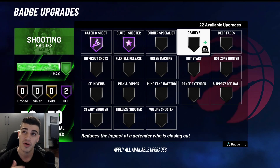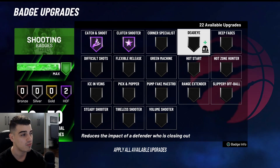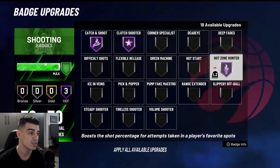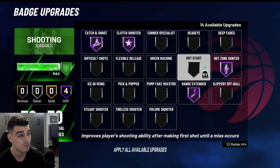Once the score hits 11 or 12, Clutch Shooter activates and you'll be able to use it. Clutch Shooter has to be on Gold or Hall of Fame. Once you hit 11 or 12 points in a Park game — even if it's 12 to 6 or 13 to 15 — Clutch will activate and it definitely increases your make percentage. I definitely recommend that badge in my top three. Then I'm going with Hot Zone Hunter on Hall of Fame for sure.